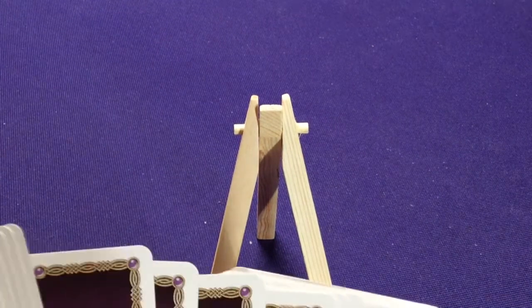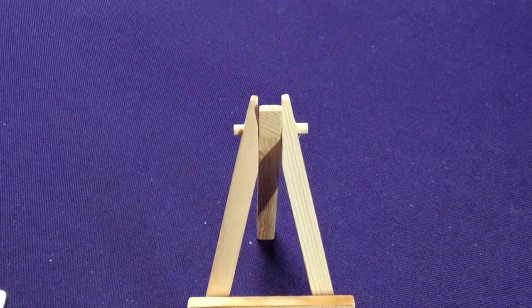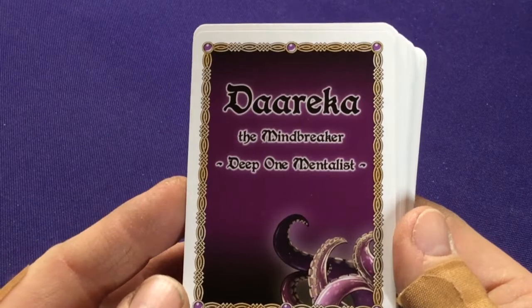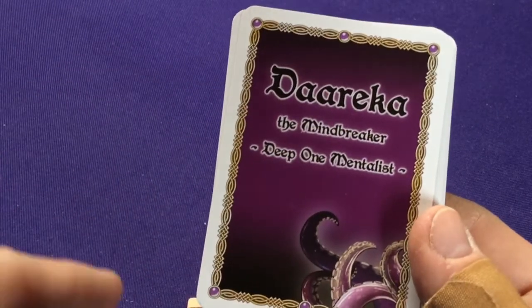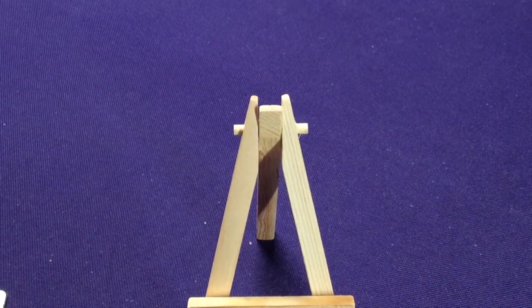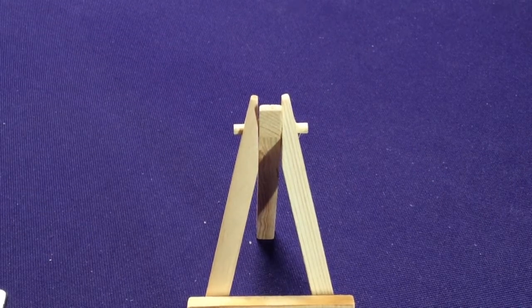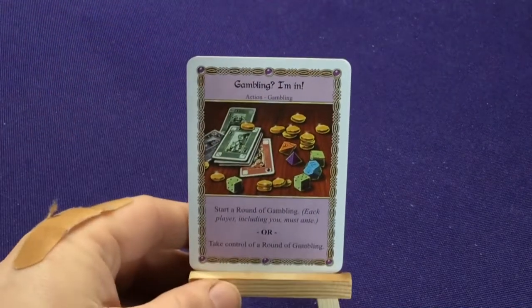For example, Amager the Cursed has her tokens and setup explained on the back of her divider — nice little hints for extra special features. Some characters have extra decks; some don't. We have Dezra the Mindbreaker — she's a Deep One Mentalist. What's also neat is these pictures look different for the villain characters than for the heroes, just to help separate them a little bit better. Now let's look at her main deck.